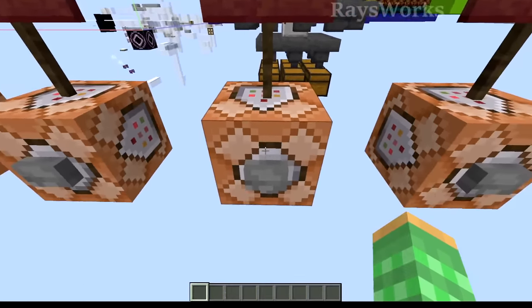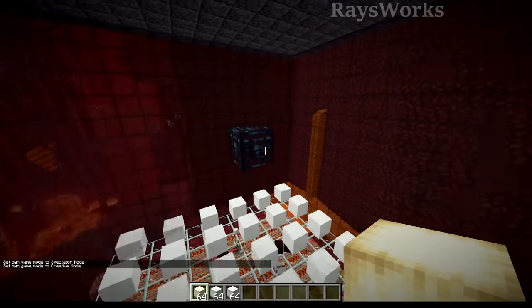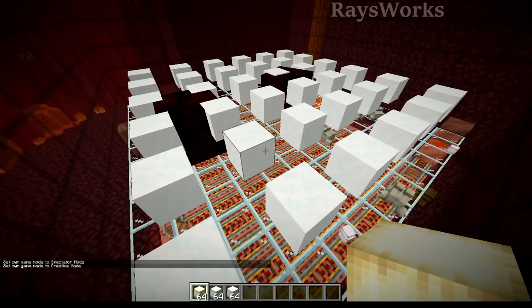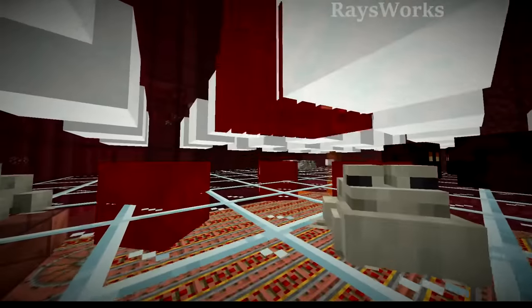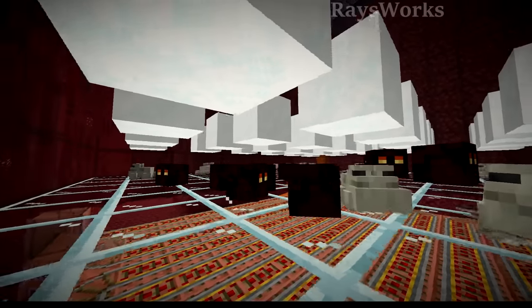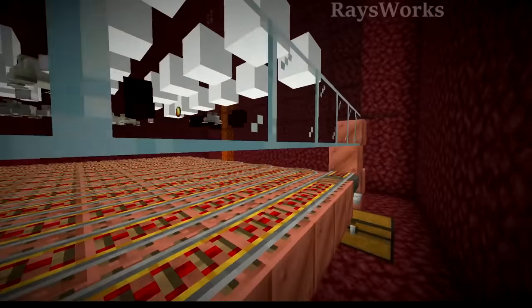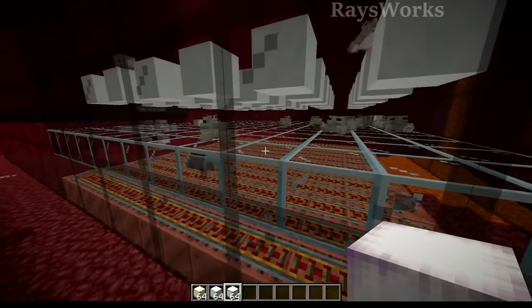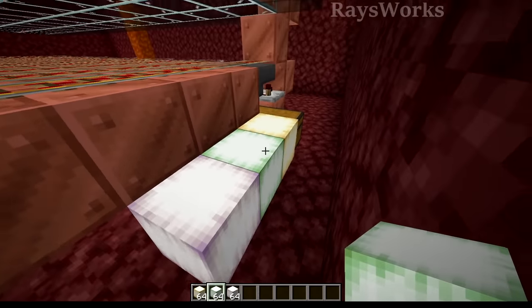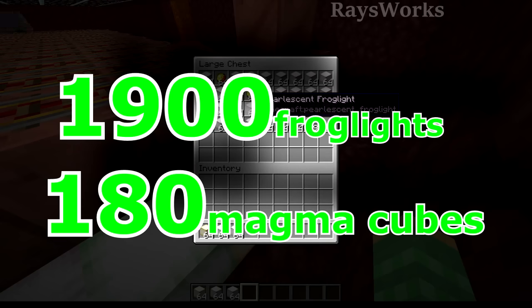Next is the frog light farm using spawners. These are in the Nether dimension where you have spawners that are part of bastions. They spawn, fall down, break into smaller ones, and then you put frogs down in the bottom. Just let them free roam, and once the magma cubes split down into little ones, the frogs will slurp them up and produce the frog lights. Those are all collected by the minecarts and put in this chest. With a single spawner, you get about 1900 frog lights and about 180 magma cream per hour.